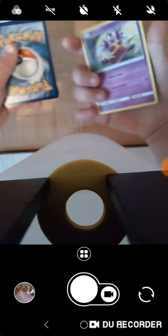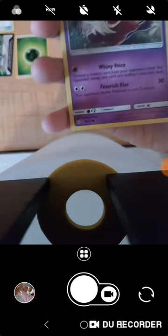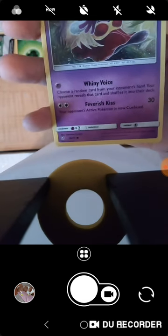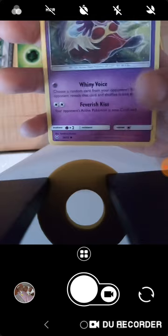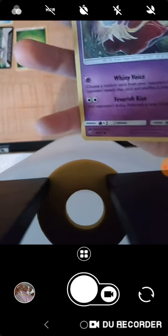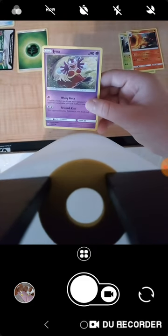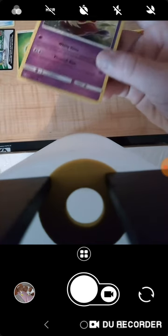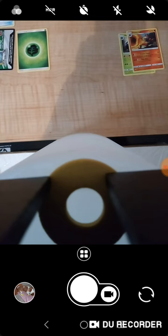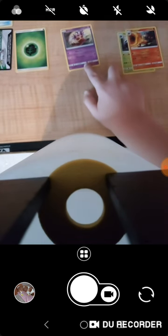Next card — a Jynx. Whiny Voice: choose a random card from your opponent's hand, your opponent reveals that card and shuffles it into their deck. Feverish Kiss: your opponent's active Pokemon is now confused, 30 damage. That is not a shiny, but it is a little old-fashioned — it was made in 2017. This is going in my bad pile.